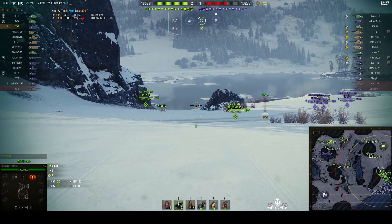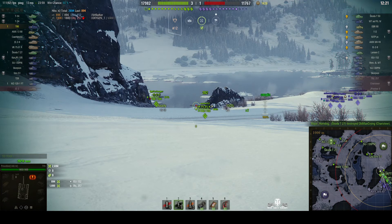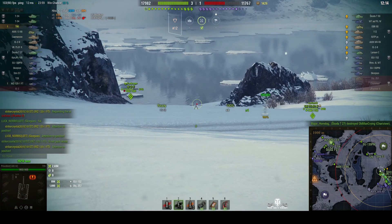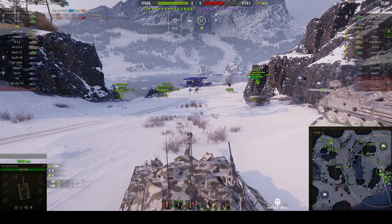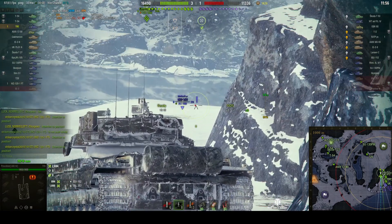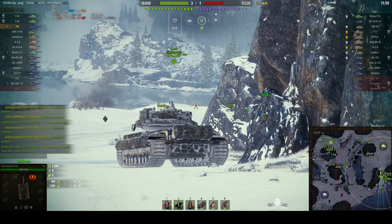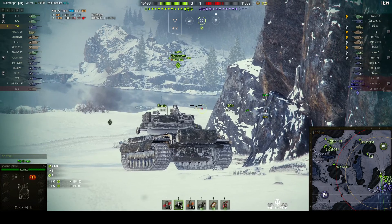He's waiting to see what his teammates come up with, and then I think he'll move in to finish the enemy off. He could take the point but Provo Bob is being a bit cautious, and sometimes that is warranted. If you go all assault — which is what the T95 and T28 were supposed to be — and you get tracked, the enemy can get behind you, and that rear end of the T95 and T28 is very vulnerable.